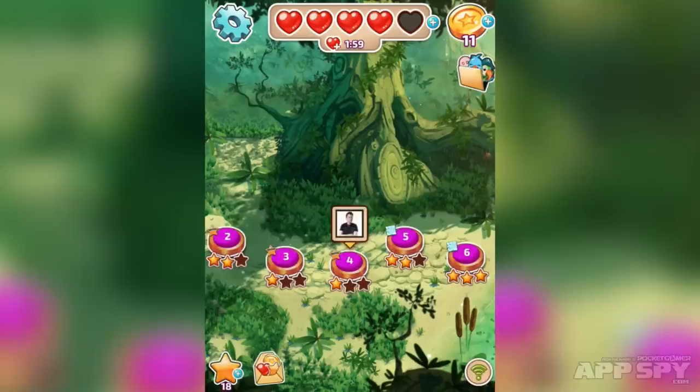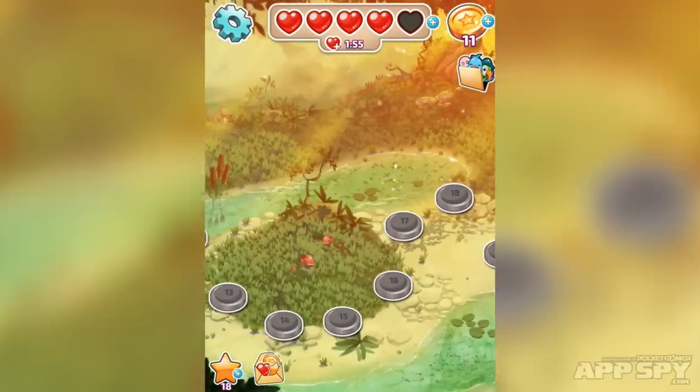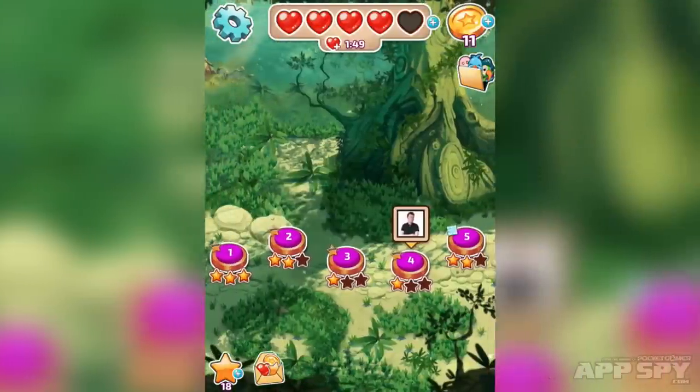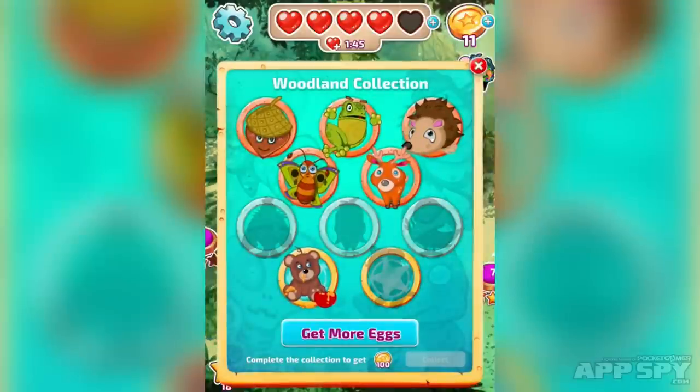Let's exit out of that. You'll see it's got Facebook integration — there's my silly mug — and we're up to level 10. There's plenty, plenty of levels. There's also a lives system at the top — you'll notice an energy system. And here is my woodland collection at the moment. Look at that bear, spilling honey everywhere.